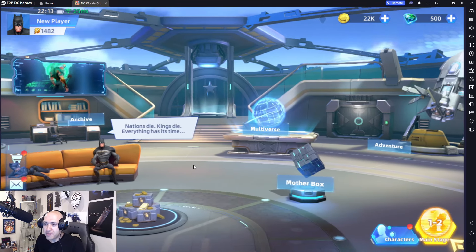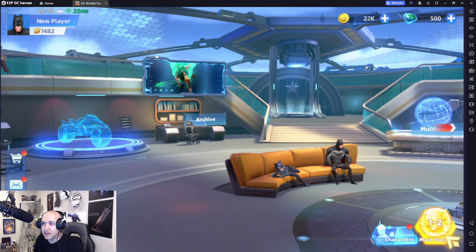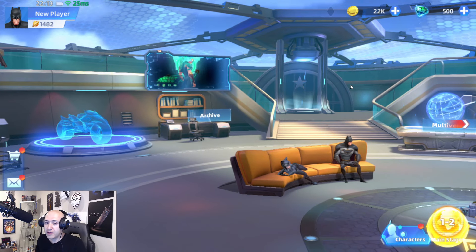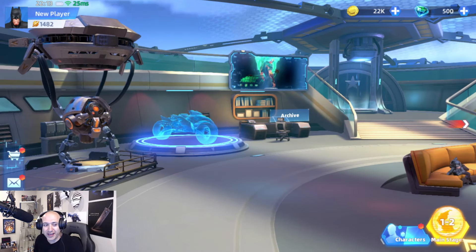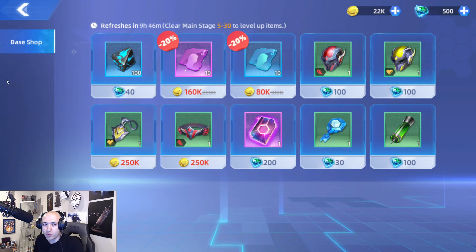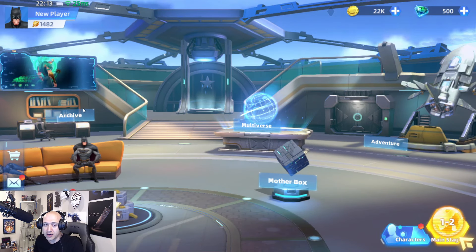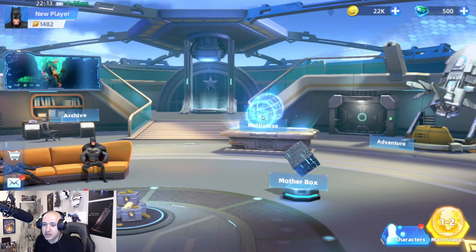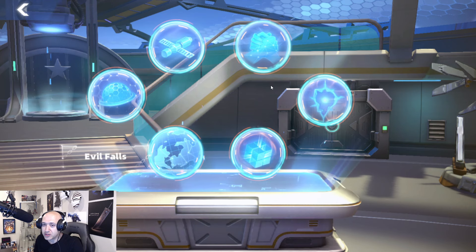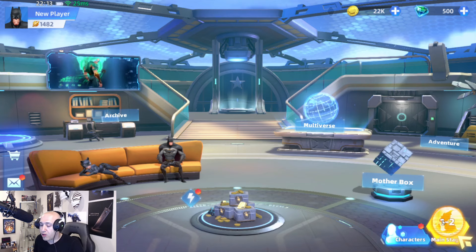For some reason this game only allows you to connect to the device you're on rather than a separate account, so we're back to this account. There's a base shop — more will unlock as you unlock more game modes. You'll eventually unlock dailies in a separate section. The Archive lets you see your characters. The Multiverse section gives you access to different game modes — there are about six game modes along with the main storyline.